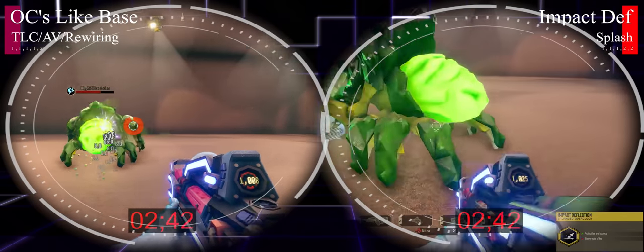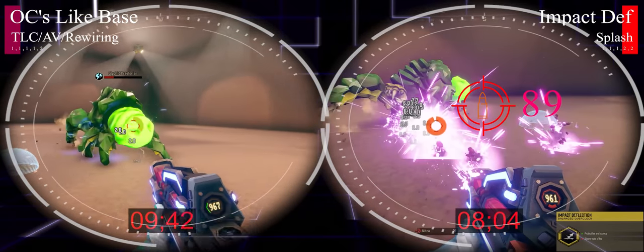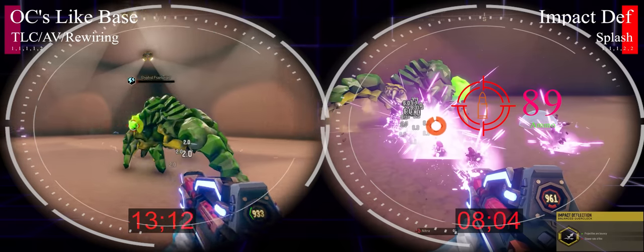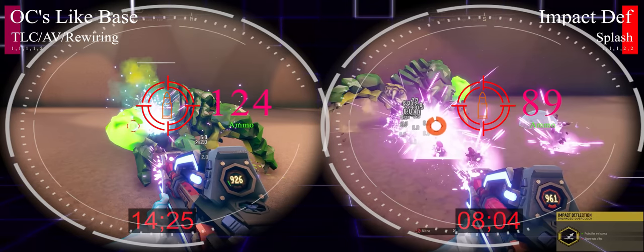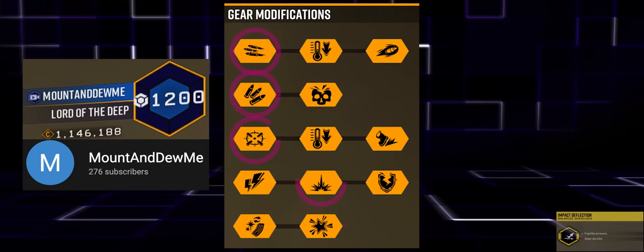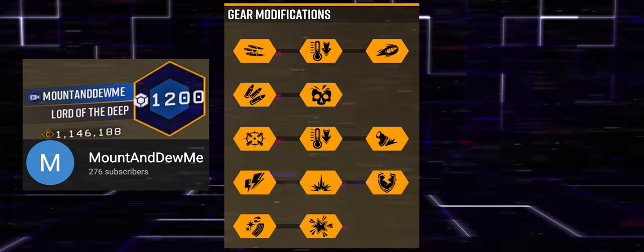Impact Deflection can also double up for single large targets — using splash and bounce into a praetorian we can take it down quickly with even less ammo consumed compared to base-gun overclocks. This is a solid build for elite deep dives and hazard 5. But let's see how Impact Deflection holds up against our other overclocks.